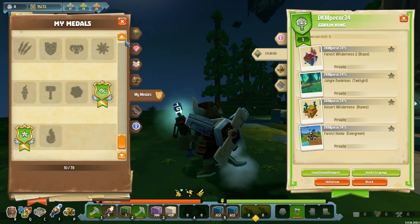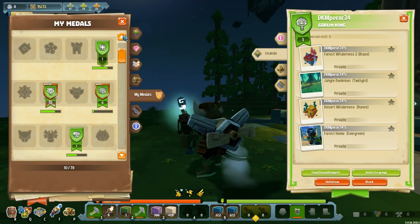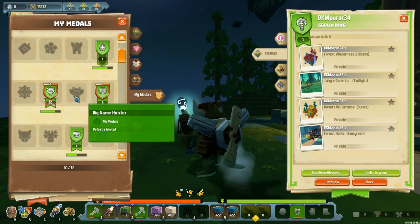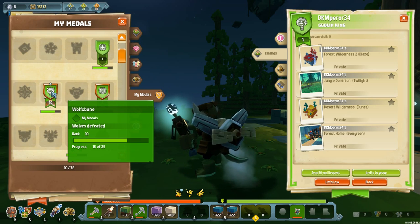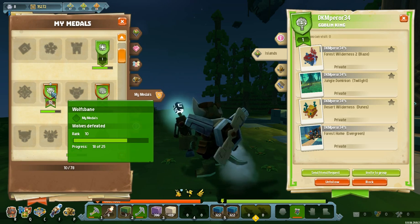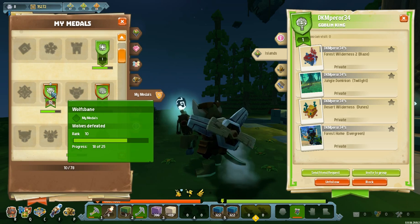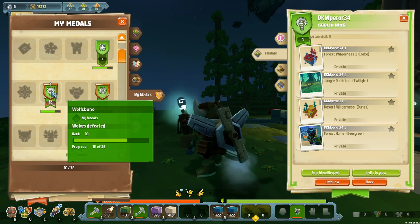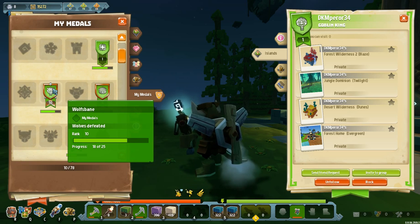This whole list of medals pops up at random points during the game. Some you earn by doing interesting things - like the Big Game Hunter medal, which you get by defeating big cats. Once you've earned a medal it pops up, like my Wolfsbane medal here which tracks enemies defeated. The more wolves you kill, the higher your medal tally goes. Right now I'm on Wolfsbane 10, and I've killed 18 out of the 25 wolves needed to reach Wolfsbane 11. The higher your medal rank goes, the fancier the appearance of your medal gets.